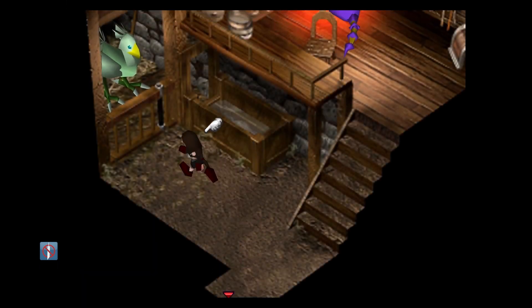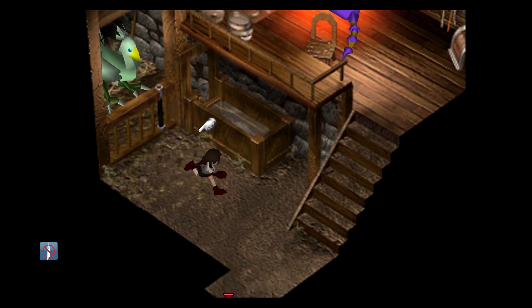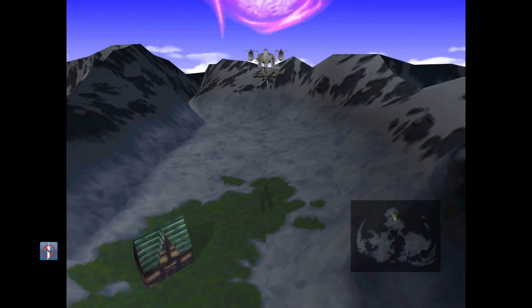Head inside, talk to this chocobo, and he'll spit out this. This is your final enemy skill materia, so definitely make sure you pick that up. You can talk to this guy too, but we won't worry about that for right now. We will be coming back here later though.